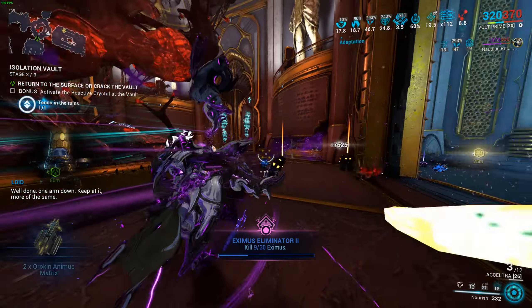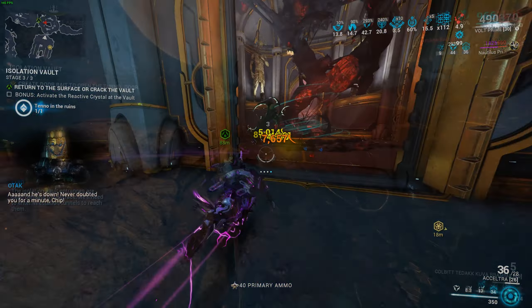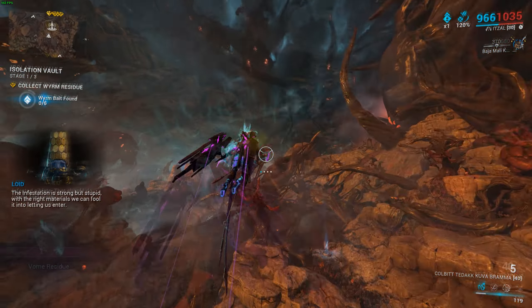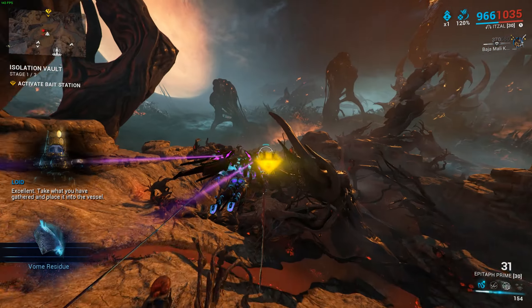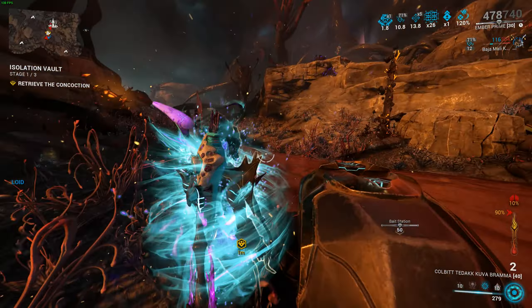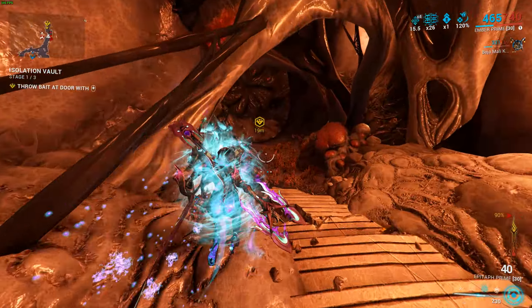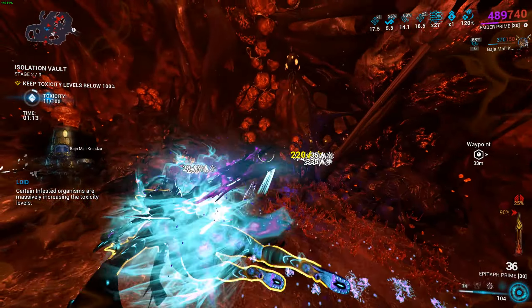So you have started your isolation vault. You have to go to this seed collecting thing on the map, and it's gonna tell you to go collect six Fass or Vome residue. You pick that up, go back to that seeding thing, and then you defend it for one minute and thirty seconds. Once you have done that, you pick it up, go down the little tunnel and cave, throw it through the mouth, pass through, and go to a lower level of Deimos.